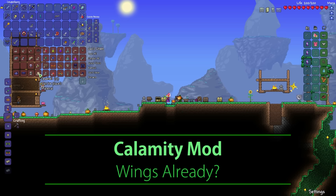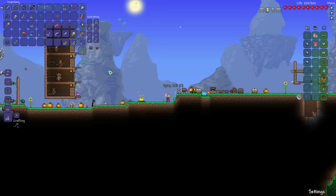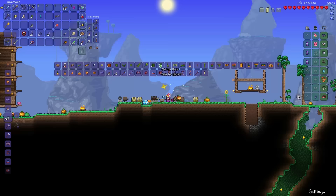Hello everyone, this is Bauman and welcome back to episode 2 of this let's play the Calamity mod. We are just about to craft our first few Victite bars. You need those victory shards, corals, starfishes and seashells. 9 bars — let's see if we can craft something already. The good news is we don't need that many bars to craft something.